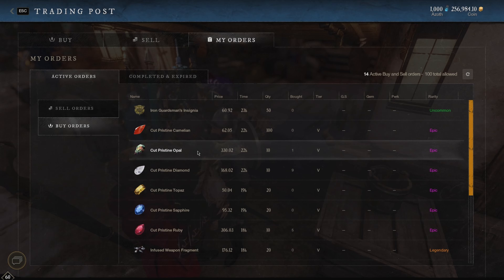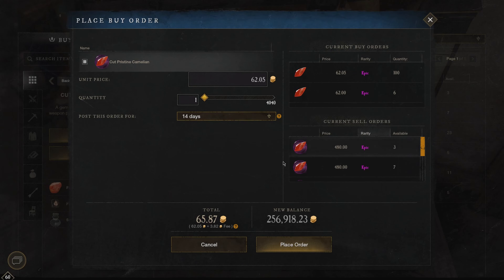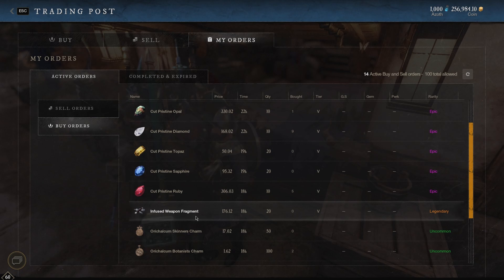Rune Glass you can only get with Weapon Smithing — it's like an upgraded version of these copper-cut gems. Right now they're going for about 62, but I could sell them for about 480 right now. I'm not going to do that though — I'm just going to hold on to them because I think with the Rune Glass they're going to be even more valuable.